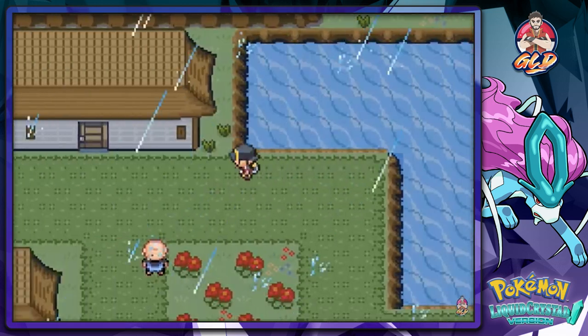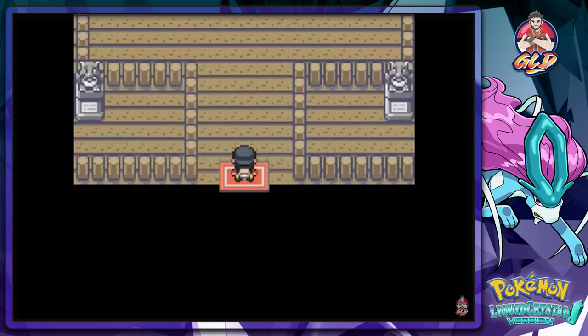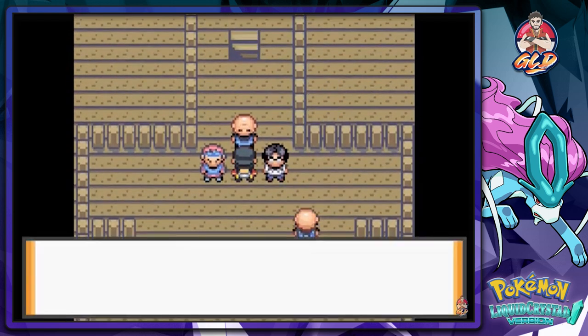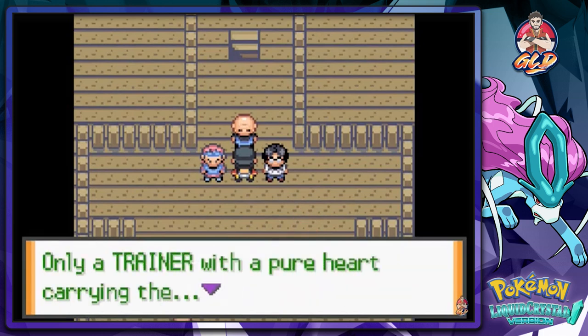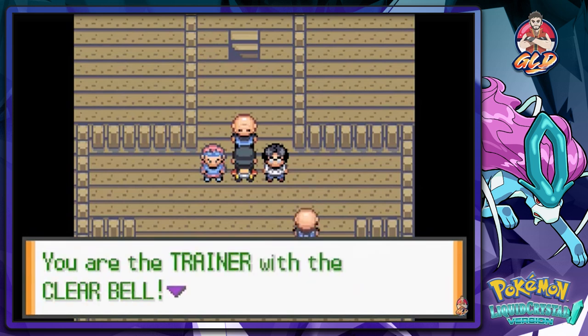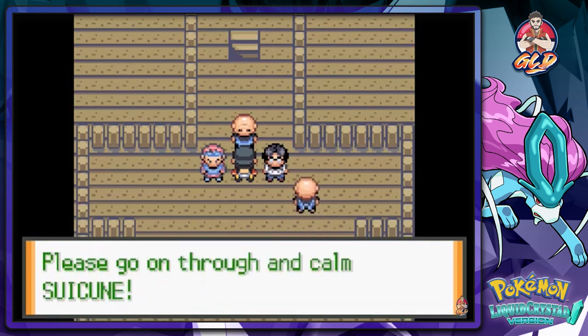I stocked up on some great balls since there aren't a lot of ultra balls available yet. What we need to do right now is show the clear bell. Talking to this guy and he says 'I'm sorry but nobody's allowed to enter the Tin Tower as Suicune has returned and is very dangerous. Only a trainer with a pure heart and carrying the clear bell could enter.'